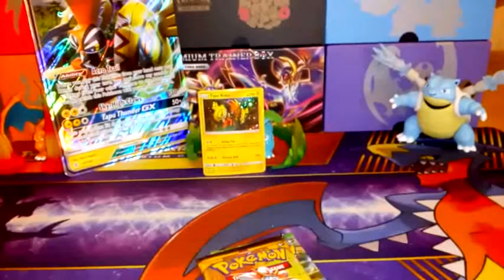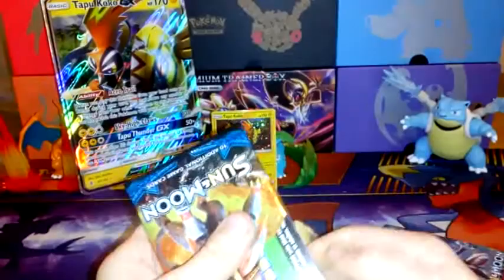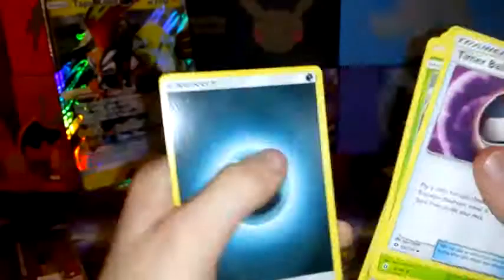Let's open these three packs. If you've been around the channel, Sun and Moon really does not like me, so we won't get anything out of here — hence the green code. Let's do the card trick. We have Timer Ball, Pinsir, Raticate, Eevee, Pikipek, Alolan Meowth, Sandile, Crawdaunt, Gumshoos, a Passimian, and a Dark Energy. Obviously nothing great from Sun and Moon.